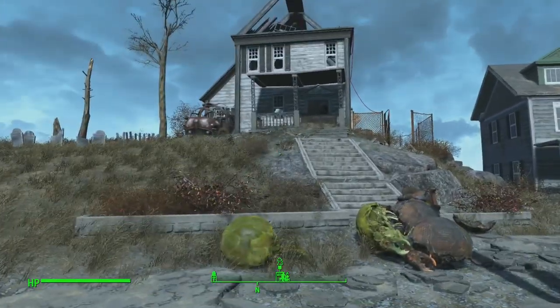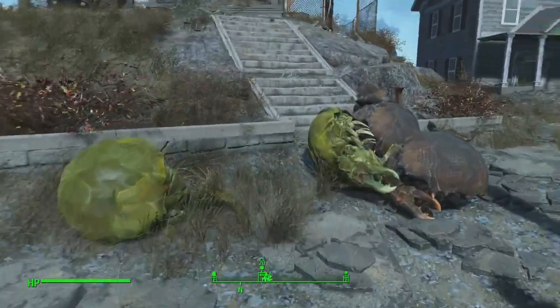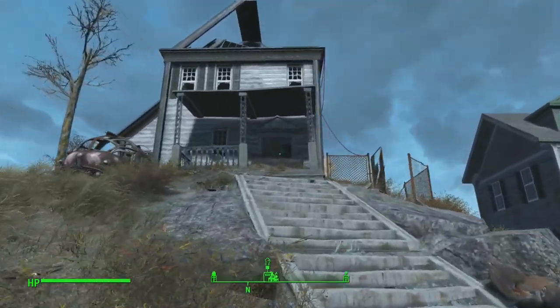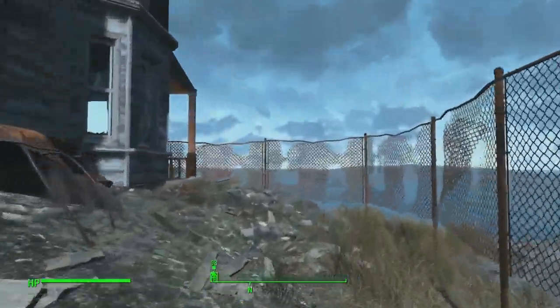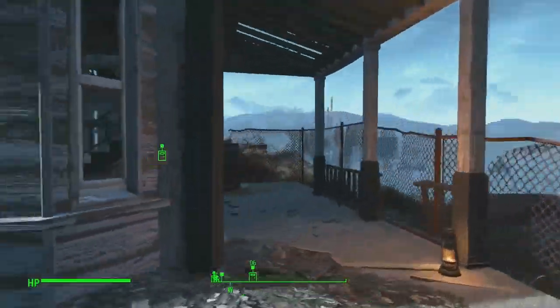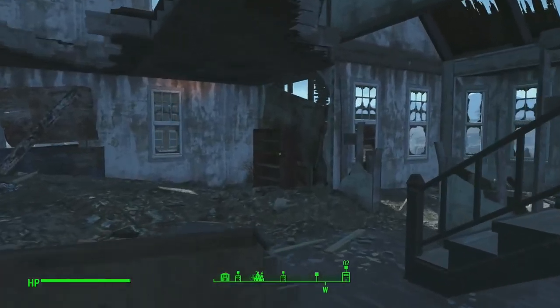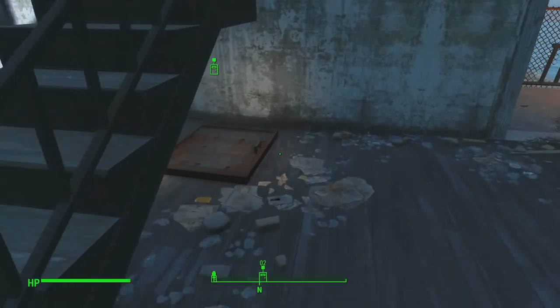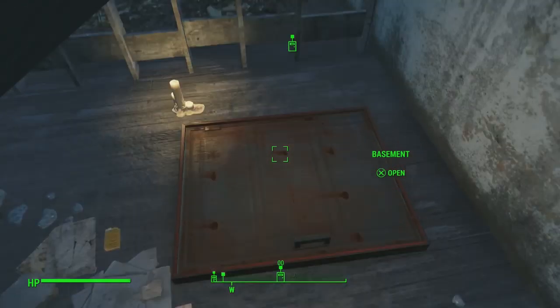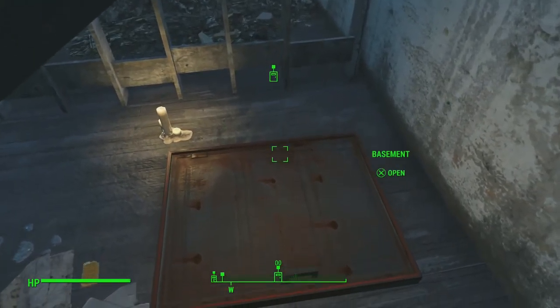Once you actually get here, there's going to be some crazy man on this roof shooting these crabs, and you need to help him out. You have a choice: either you can kill this guy and just take the weapon, or you can go ahead and complete a series of minor quests — kind of boring — and he will give you the weapon. Let's go talk to him and do the quest.